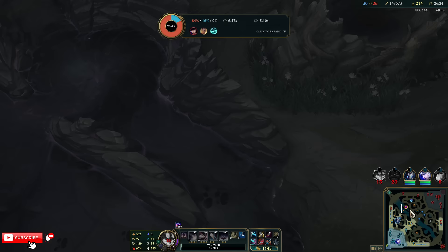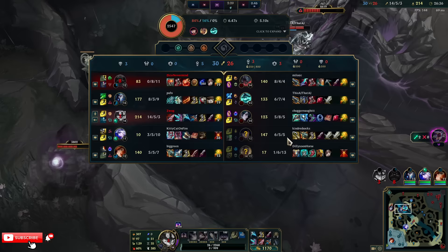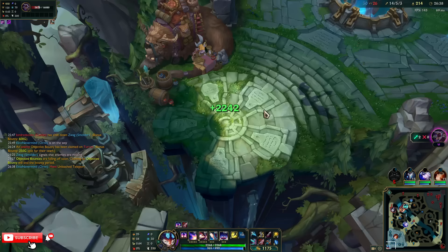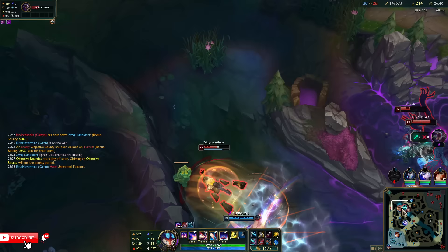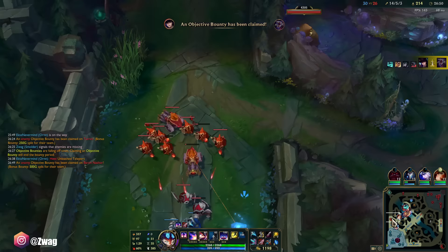They're on Baron. Blue buff. Baron — go steal it. Oh they're not even close. I think they made Baron stronger. Look at how far my ult goes — it goes almost to the Baron pit.